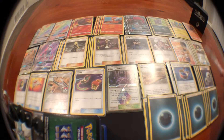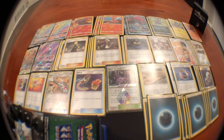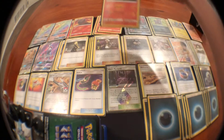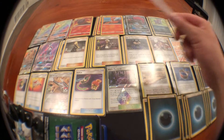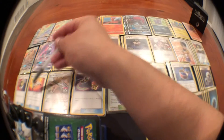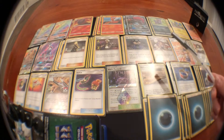Four Ultra Balls for consistency. Two Nest Balls because turn one I want to focus on getting two Slugmas out — ideally a Hoopa and two Slugmas — so the next turn you can Rogue Ring for Magcargo GX and Magcargo. A Rescue Stretcher to get back Magcargo GX and non-GX Magcargo since they're so important. Field Blower to get rid of Shrine of Punishment. Switch pairs up with Tate & Liza to go in and out with Dark Strike to reset it.